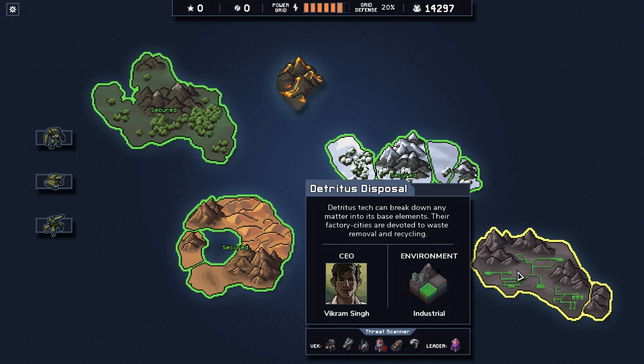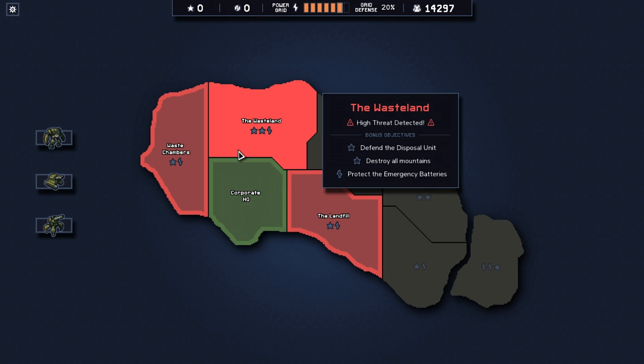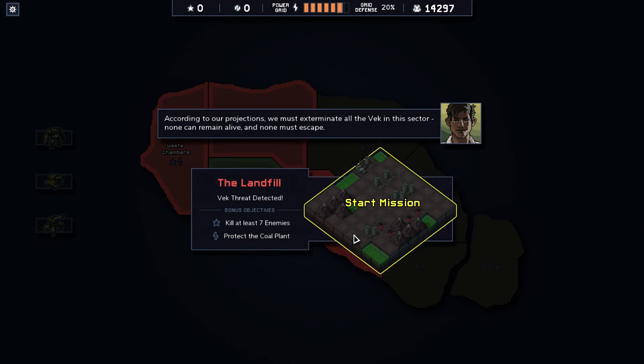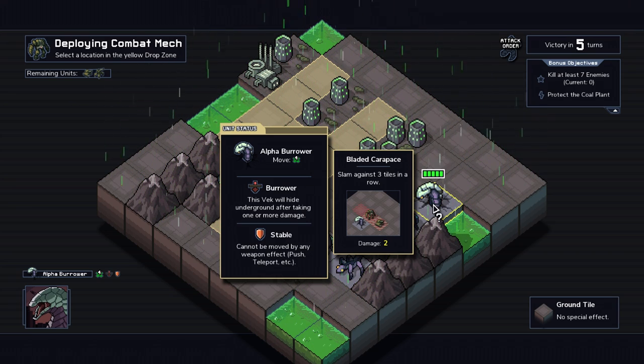Hi guys, welcome back to Into the Breach. We have a singing environment — industrial — so this one seems kind of small. That's a nice reward. We don't really know about this island yet, so let's not do the difficult one yet. Kill these seven enemies and protect the coal plant. We have a lurker or something — it'll hide underground after taking one or more damage. It cannot be pushed by any weapon effect, so I have to hit it directly.